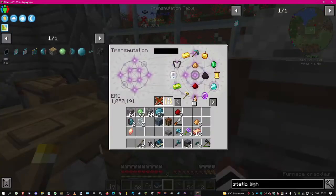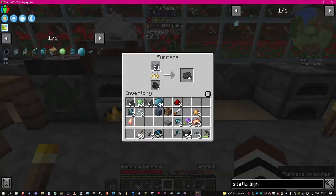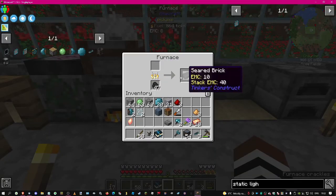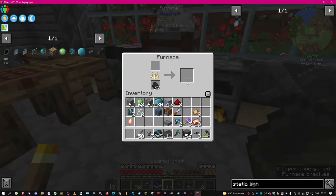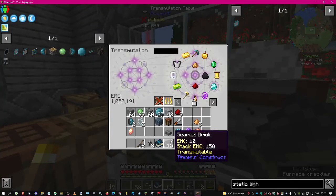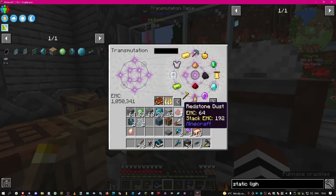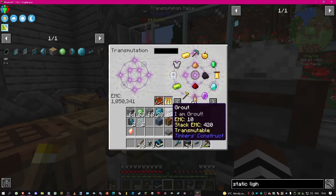You know how I keep telling you to have a different mindset when working with EMC? I keep forgetting it even though I keep saying it. All I needed to do was smelt up one piece of grout to get one seared brick, and then I could duplicate the seared brick to make seared stone bricks and EMC that as well. Yeah, didn't think about that.